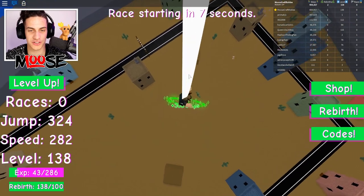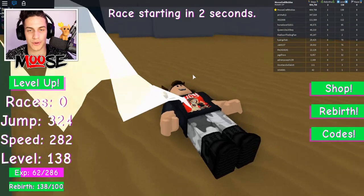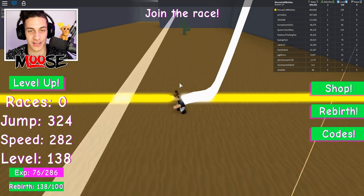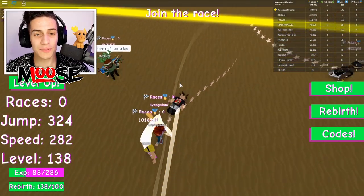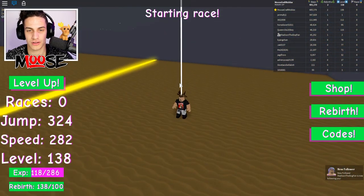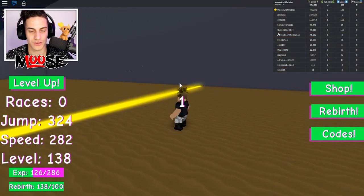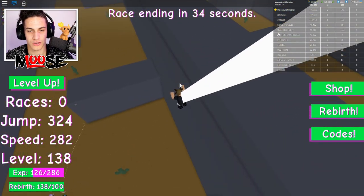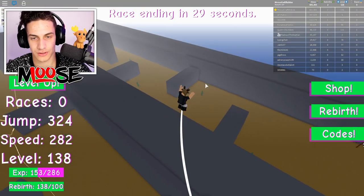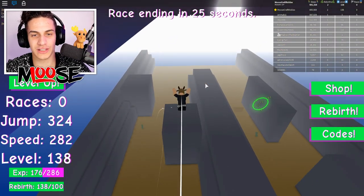Can I not get through this? Whatever, that's lame. Rebirth plus one — snow map! We gotta get a rebirth. Do you want to join the race? I'm down, let's get it. Stop tripping, Moose — oh wow, this is gonna be easy. I'm so glitchy — I can't really glitch this out unfortunately.